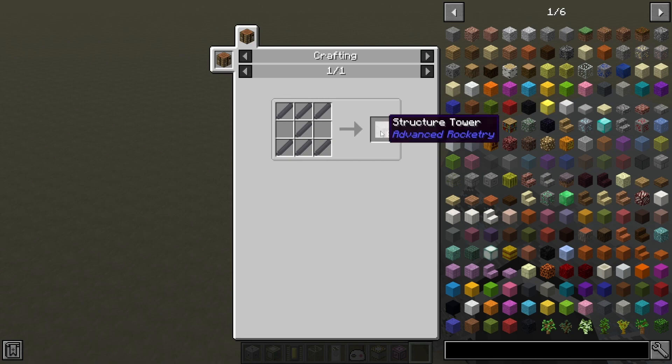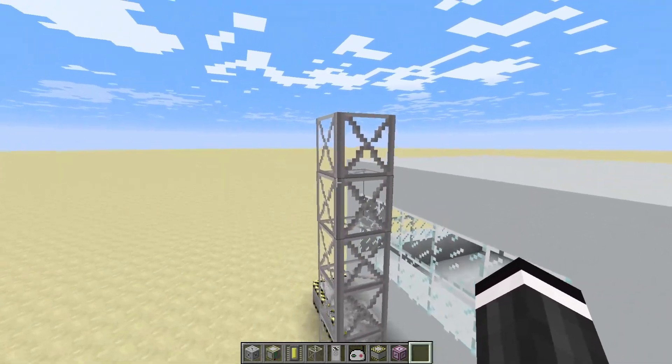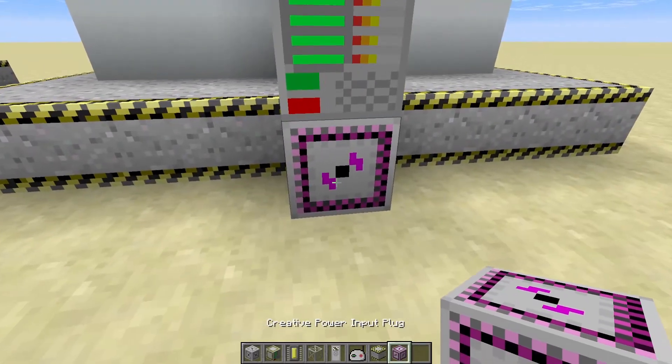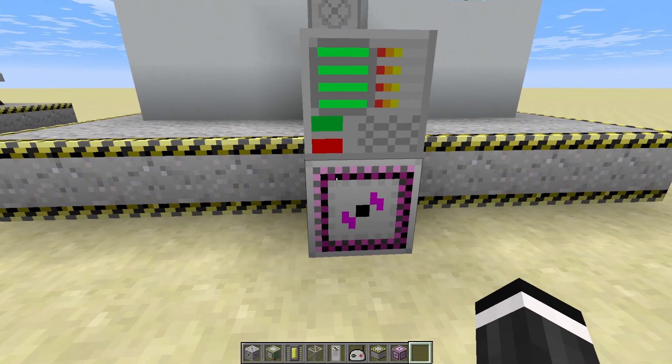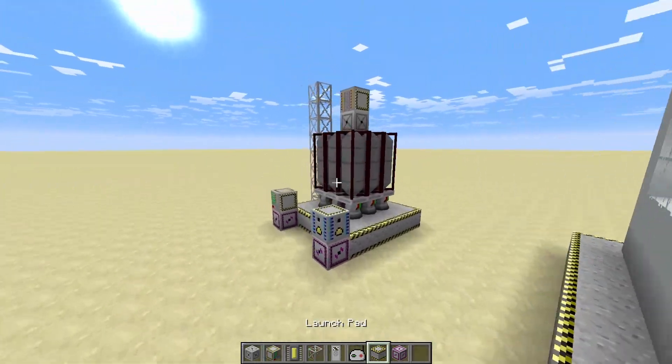The structure tower needs seven steel rods, and you'll need it placed either one block over or on the same block. You'll also need power — I'm just using the creative power source — and a space station assembler.